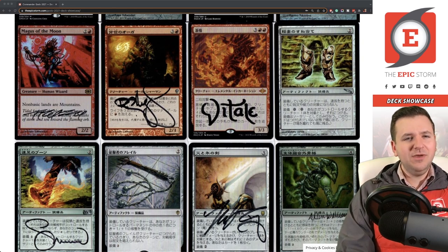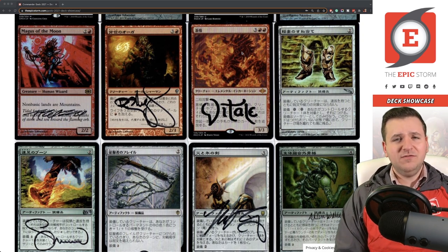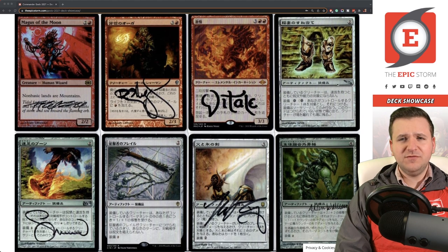Treasonous Ogre is extremely powerful — your life total becomes this degenerate resource. Fury is another Pyrokinesis-style effect — essentially you can pitch red cards from your hand to clear blockers without losing tempo. Pyrokinesis and Fury do this very effectively. In competitive EDH you're primarily looking for tempo, not value, and these cards deliver exactly that — clearing the way for Godo at zero tempo cost.